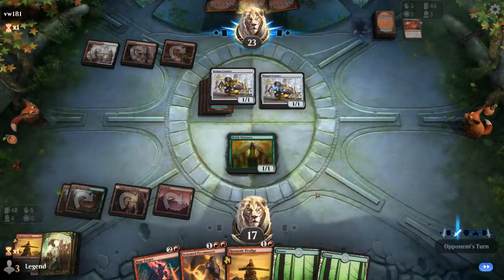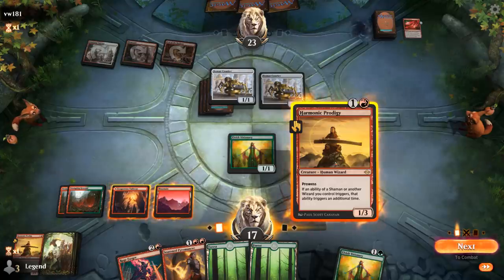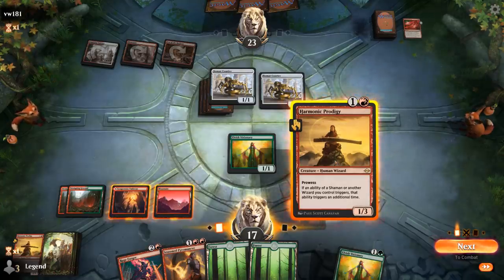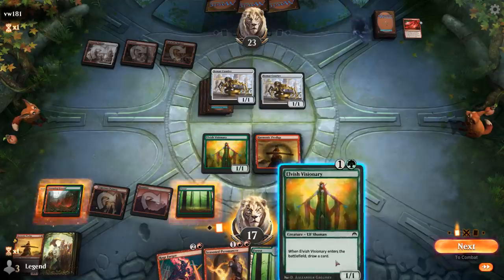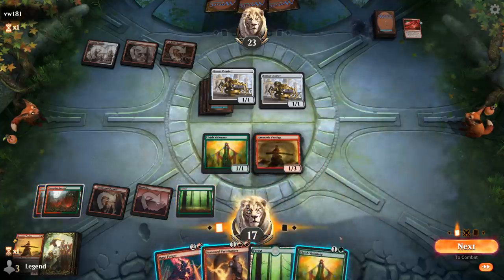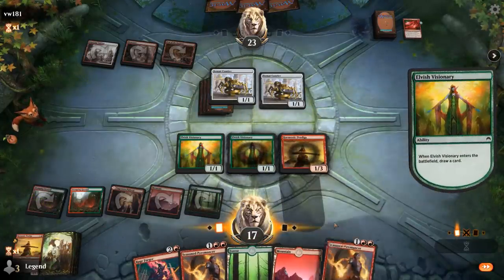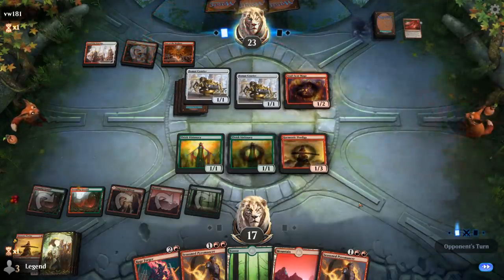Opponent does not want our Prodigy to survive — turns out we drew all 4. Courier is probably not attacking into Visionary. How about Prodigy number 4 into Seasoned Pyromancer? Or we could just play Visionary. Pyromancer — hang on to Visionary, discard Rageforger and land a few times to make a bunch of 1/1s. Or just Visionary and postpone the Pyromancer a little bit longer. Still at a healthy 17 life, which is pretty good against a burn deck that's running low on resources.